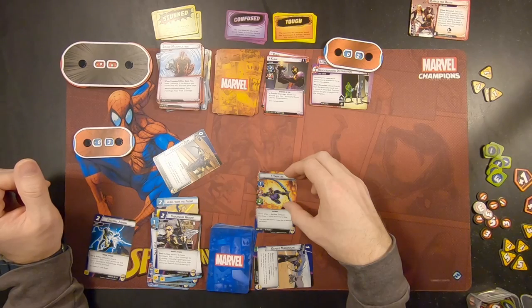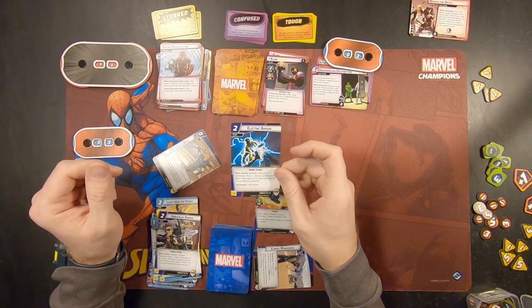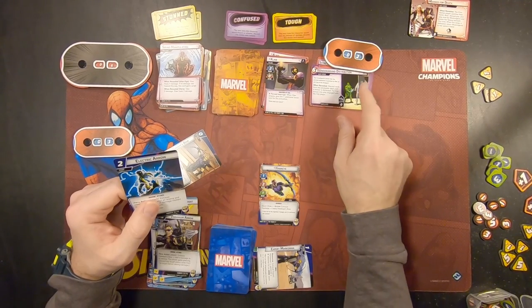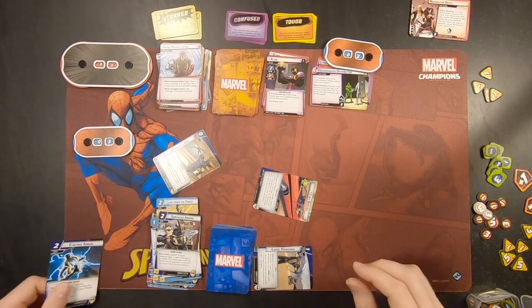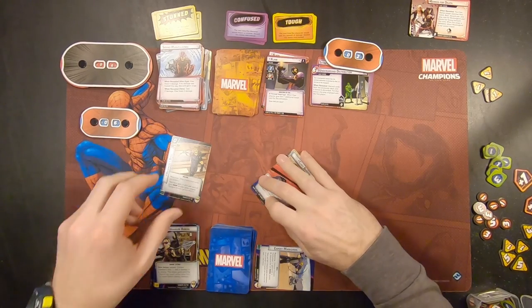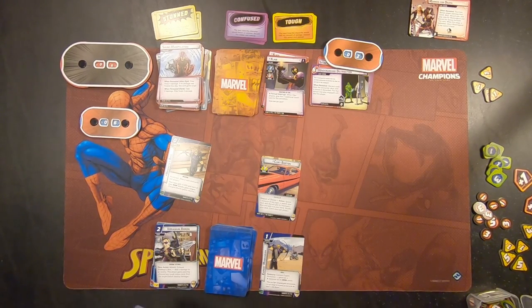This says Quick Draw: exhaust Hawkeye and ready his bow. But I don't have enough to do the Electric Arrow. I'm also at three health. I feel like we're in a pretty good position here with only two threat. So I'm just going to go ahead and flip over to Alter Ego and heal up three health, taking us to six. Let's reset — that's all I can do at end of phase. Draw up to six cards.